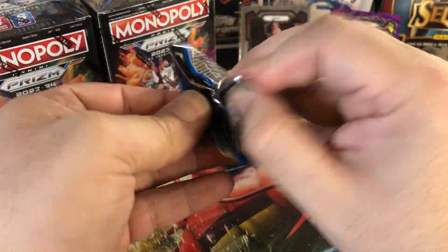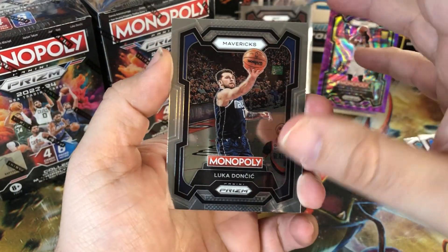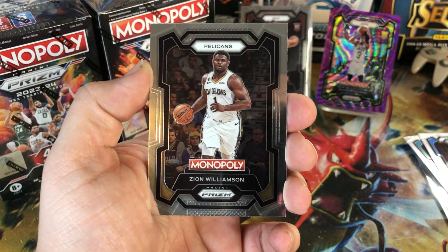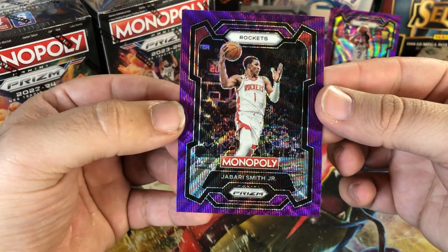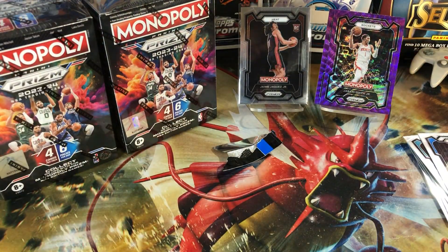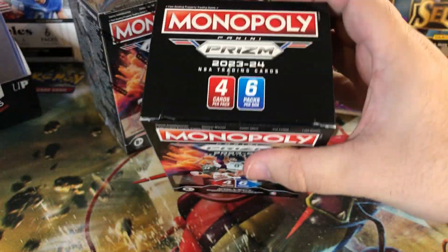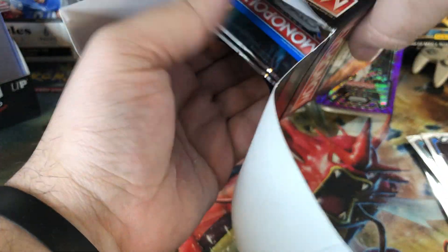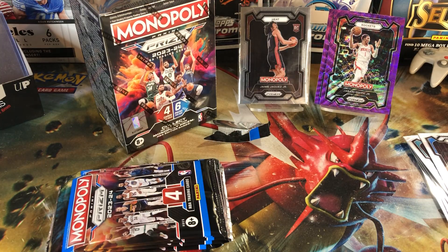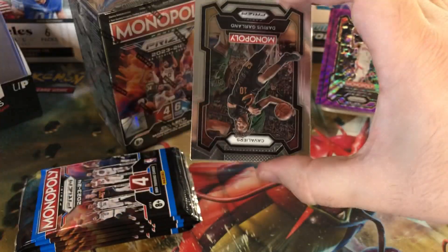Alright, last pack for this first blaster — nothing numbered or too cool yet. We got a Luka, Zion Williamson, LaMelo Ball, and a Jabari Smith Jr. there on the purple wave. Let's get to our second blaster. Definitely excited to pull something numbered — I really like the light blue parallels they have in this. I think they're numbered to like 199, but they look really clean. I got a Cade one and I was pretty happy with it.